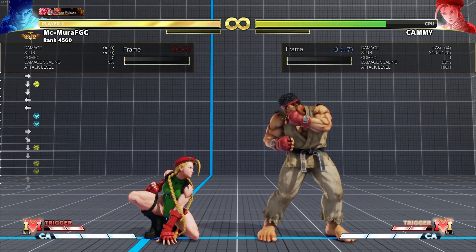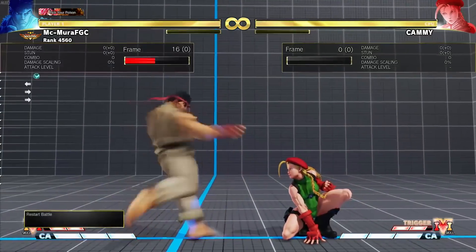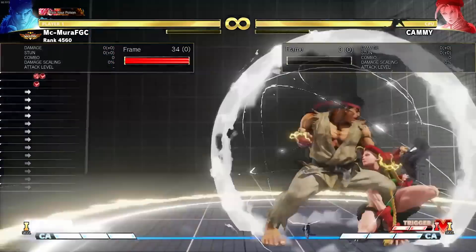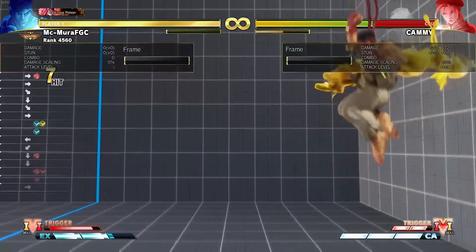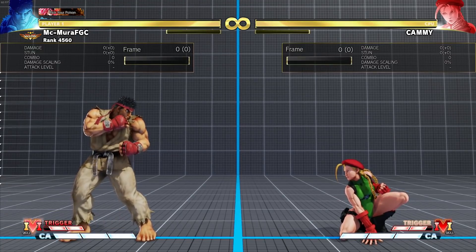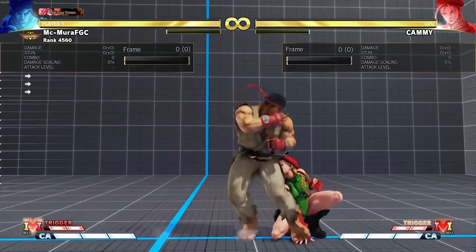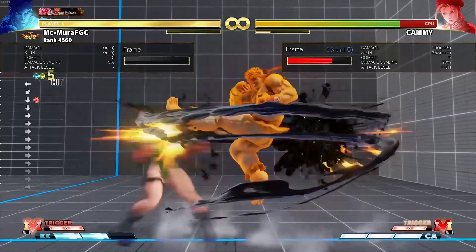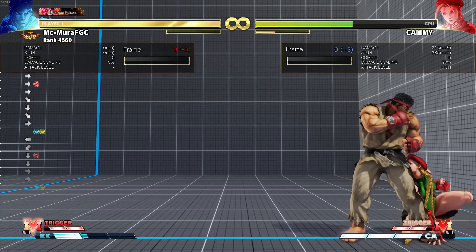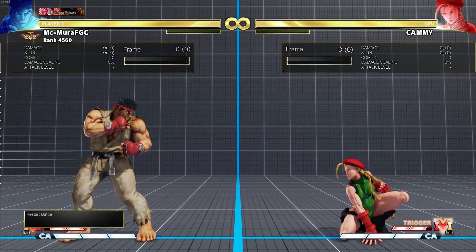They also increased the hitbox on EX Tatsu. The EX Tatsu changes are nice but not as necessary anymore since meterless Tatsu now does so much. One thing I noticed is that in V-Trigger he now gets new conversions. Outside of V-Trigger he still doesn't combo after EX Tatsu except in the corner, but in V-Trigger he now gets to extend combos off EX Tatsu, which is really cool.